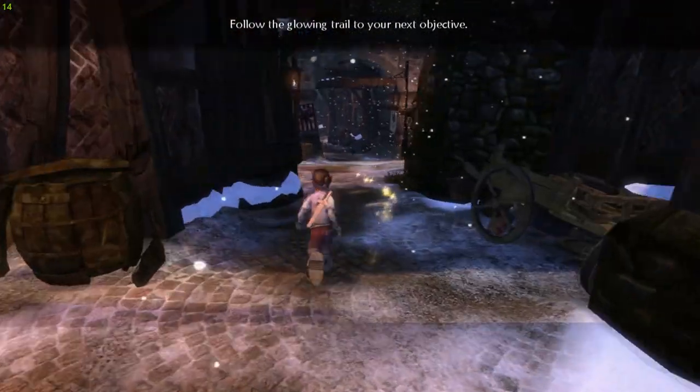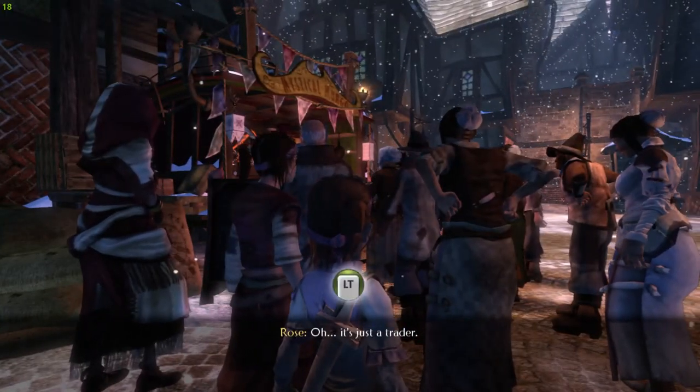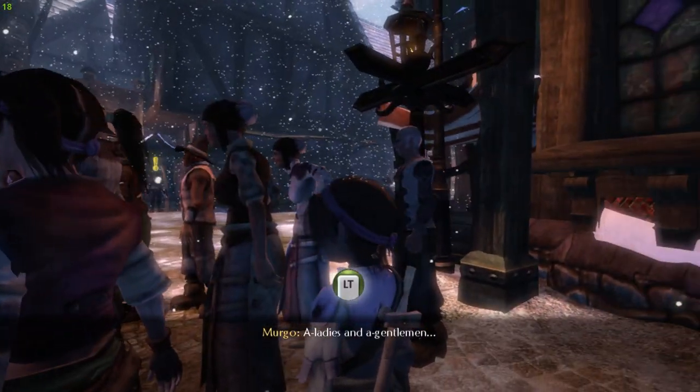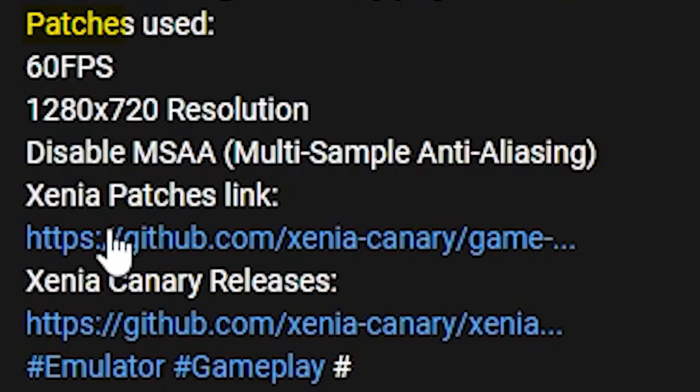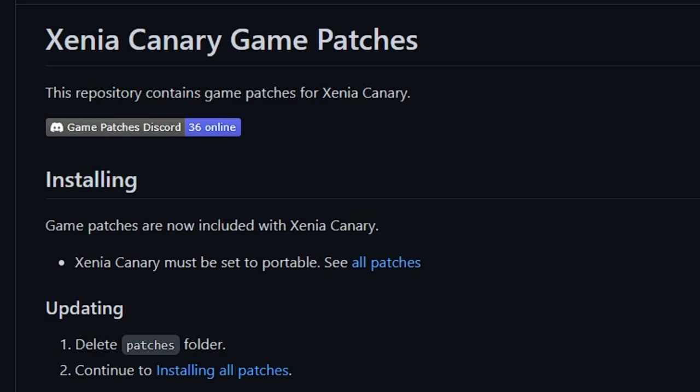First, I tried the game on the latest Xenia Master build, then I realized that the framerate is capped at 30, and there are graphical glitches that are really annoying. Then I found out that this game has community-made patches that increase the frame limit to 60 and fix graphical issues.